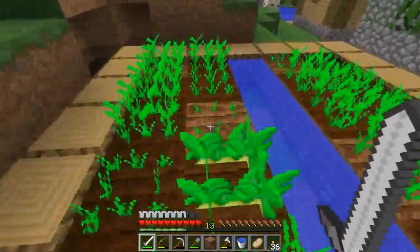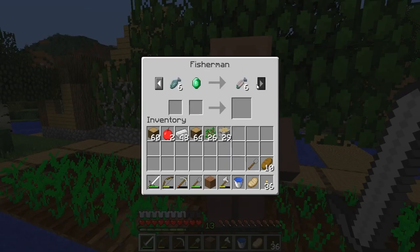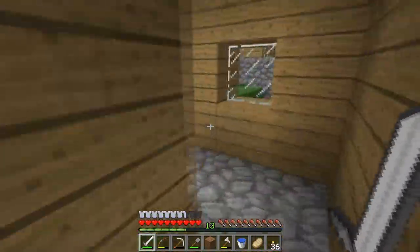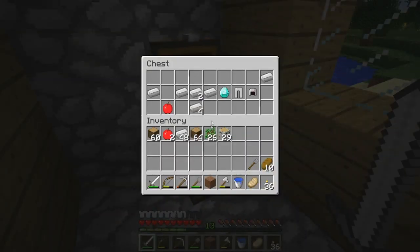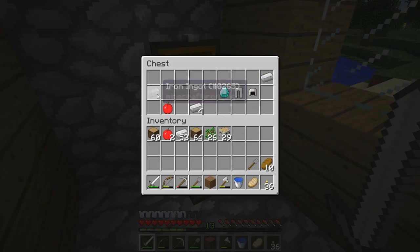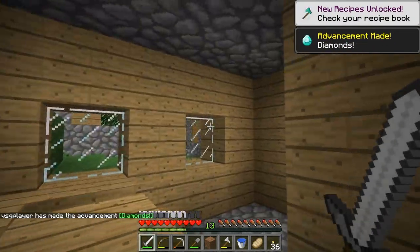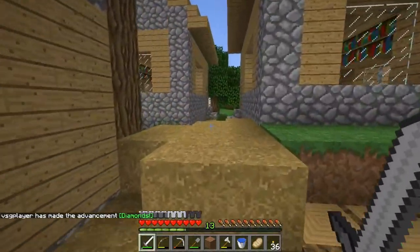This is a blacksmith, so I hope we can find a diamond or three to make a pickaxe. I love villages — I always love them. Got potatoes! And we got a diamond! And some emerald, but we don't need that, but I'll definitely take it. I'll enchant it someday maybe. Got diamonds! I can make an enchantment table if I wanted.